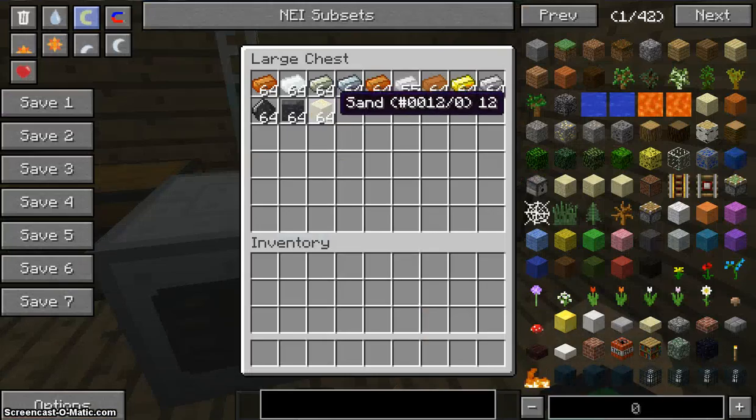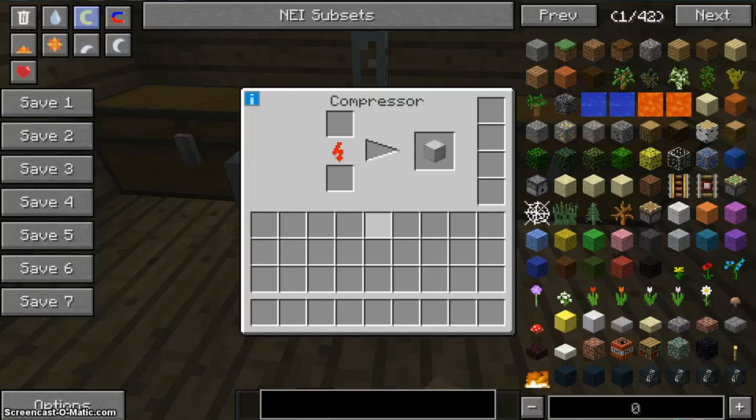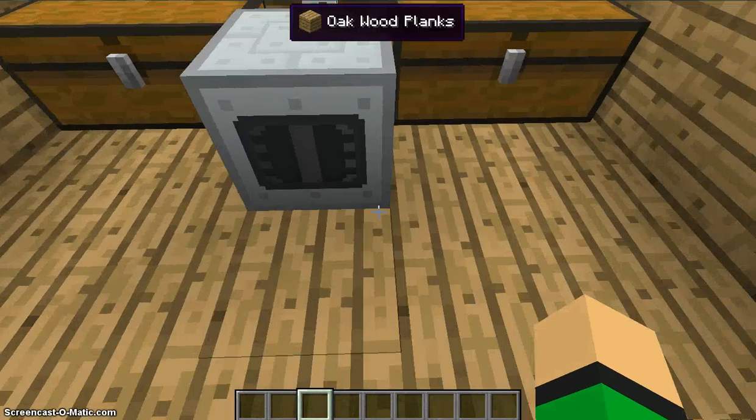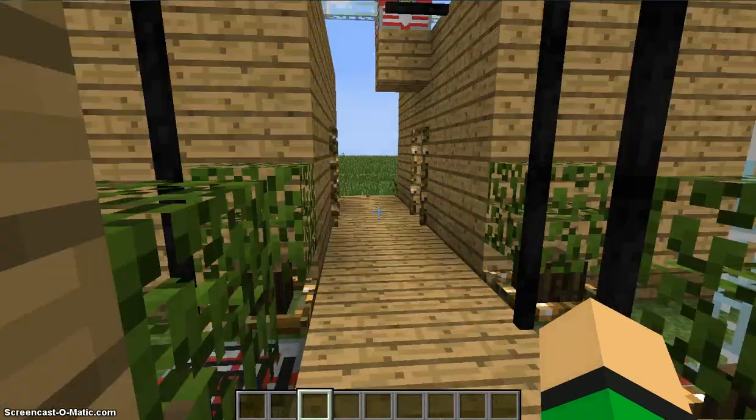You can compress sand into sandstone, a coal chunk into diamonds, a coal ball into a compressed coal ball which you make into a coal chunk. And right here is how you make diamonds — what you need.